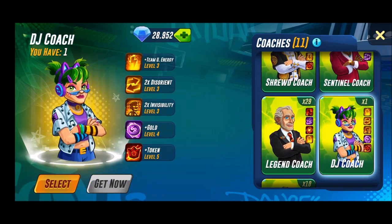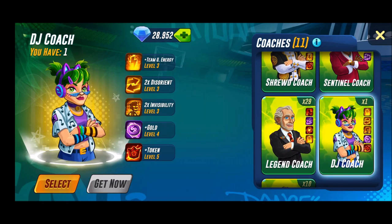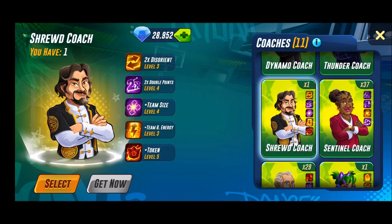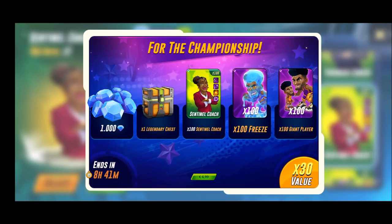These are all the season pass coaches. The golden rabbit was from last season if I'm not wrong, and the others are probably from past seasons. This season we have the sentinel coach: you get two times a giant player, level four fan boost, level three team size, and level four speed. If you want to get it, you can purchase it with different deals in the store.